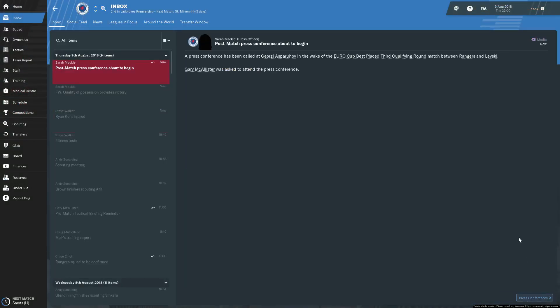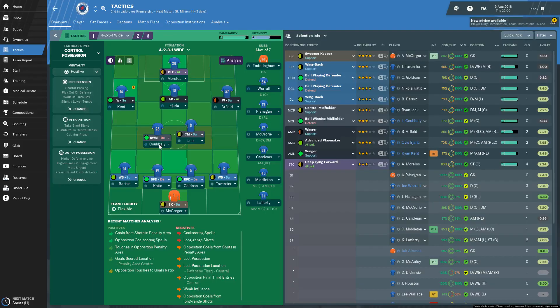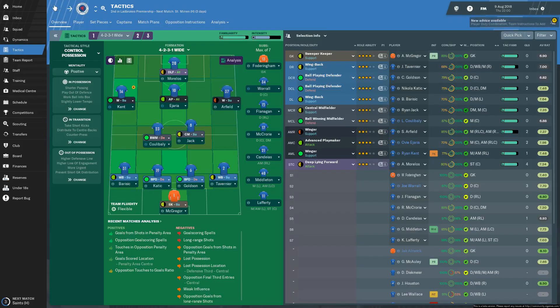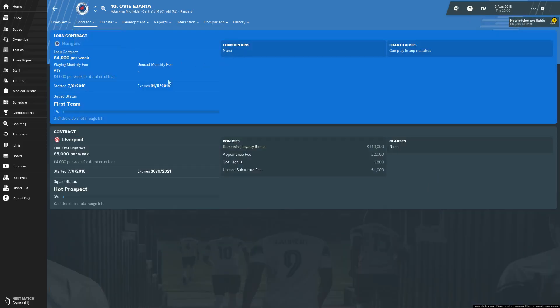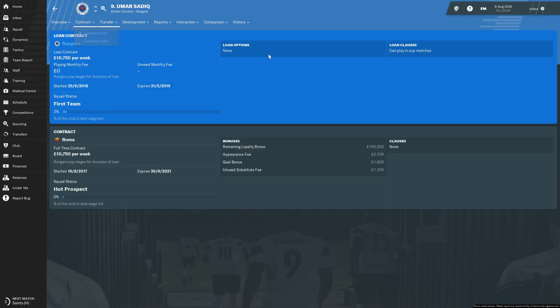Only two to three days injury for Ryan Kent - not bad news at all. Does he have an agreed fee? No loan options. What about Ejaria and Koulibaly? Koulibaly has an optional future fee of 1.8 - that's pretty good, I'll probably pay that as long as he continues to have a good season. And Ejaria? Nothing for Ejaria either - Koulibaly seemingly the only one with the option. I wonder about big Sadiq - does he have it? Not that I'll be executing it if he does.